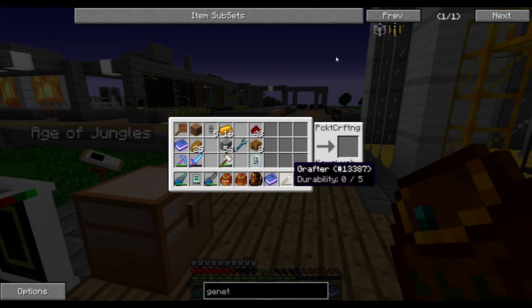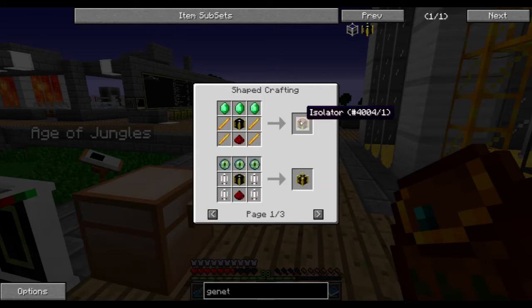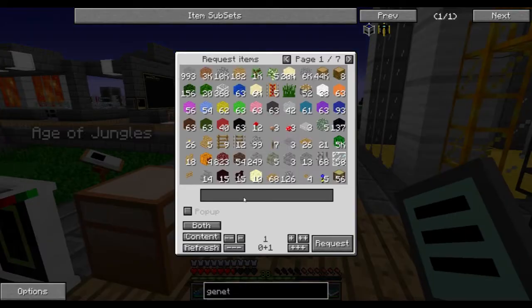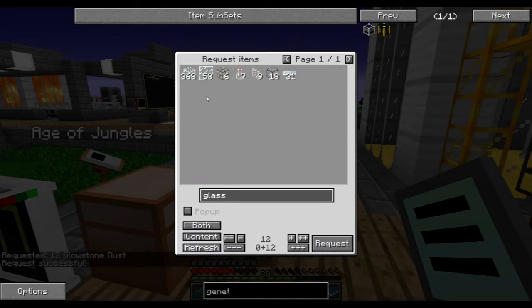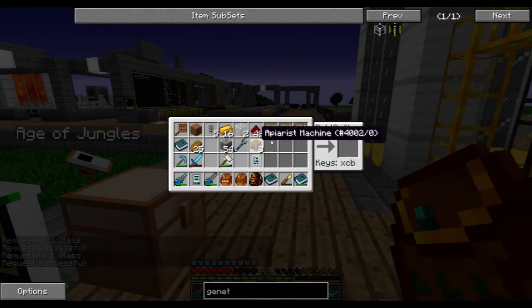The next thing we want to make using the genetic machine is the advanced genetic machines. I want to make the isolator and these machines. Or maybe the sequencer — let's make a sequencer. That one is easy enough, though I don't know what it does. It needs glowstone — so we need some glowstone dust, twelve of it, some glass, just two, and some redstone which I have.